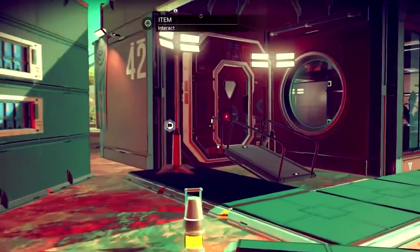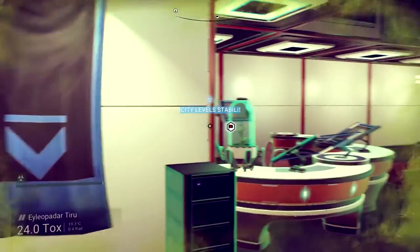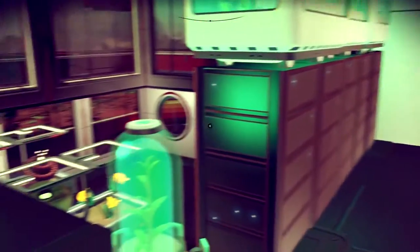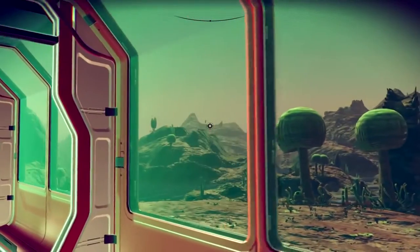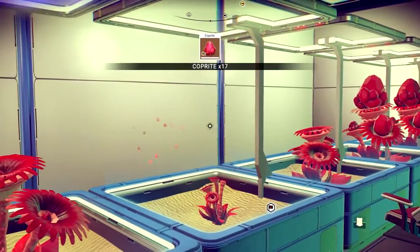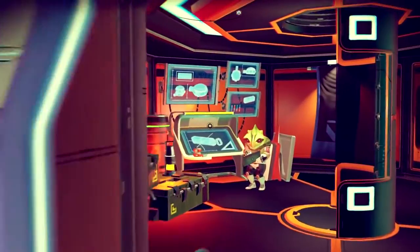Travelers can claim a home planet and architect an outpost at uninhabited bases found on terrain surfaces. Bases offer shelter from hazardous environments and allow explorers to put their mark on the universe in creative ways. Plants grow over time, meaning biome-dependent crops can be cultivated outdoors or inside hydroponic labs.